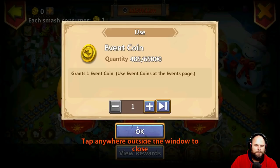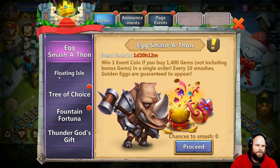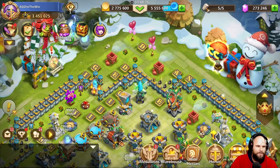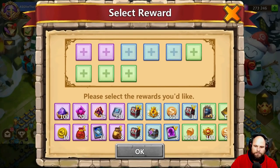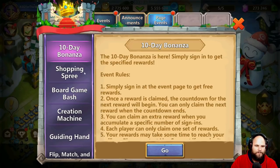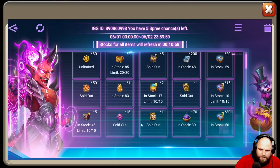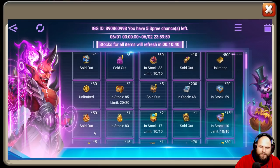Six more — there we go. Flooding out, nope. Nothing here that I need. I got three Sarahs anyway, so it doesn't matter. Three of choice — do I want anything here? No. Shopping spree — we could grab something here. In stock, in stock, sold out, sold out, in stock — limit 10. Ten more minutes.